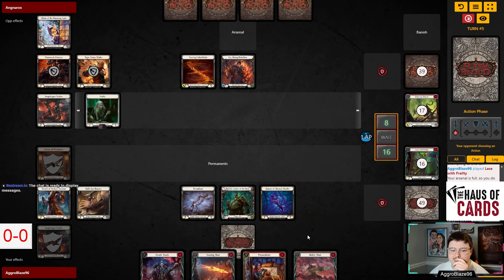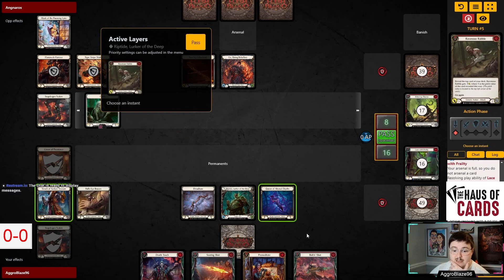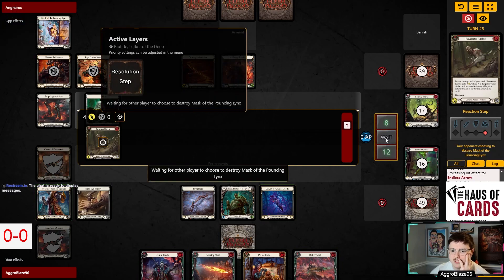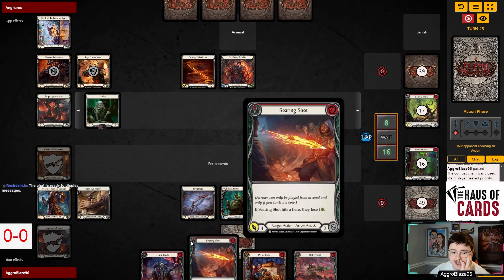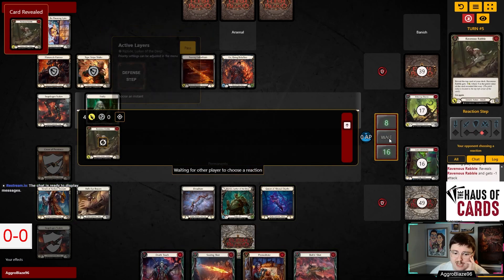The value we've gotten with this Endless Arrow has been absolutely insane. We can just block eight — we'll take four here. They're going to use their links this turn; they've hung on to it as long as possible, so they're going to break their links the first opportunity they get. I could Trench, play Premeditate, and then come in for nine with Death Touch, then arsenal Bolton and block with Bolton Shot and Searing Shot here — that could be a line of play we take.